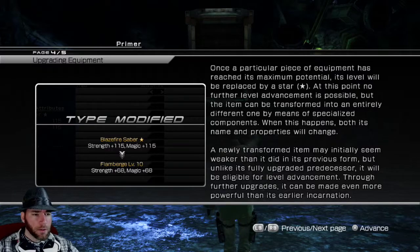A newly transferred item may initially seem weaker than it did in its previous form, but unlike its fully upgraded predecessor, it will be eligible for a level advancement. Through further upgrades, it can be made even more powerful than its earlier incarnation.